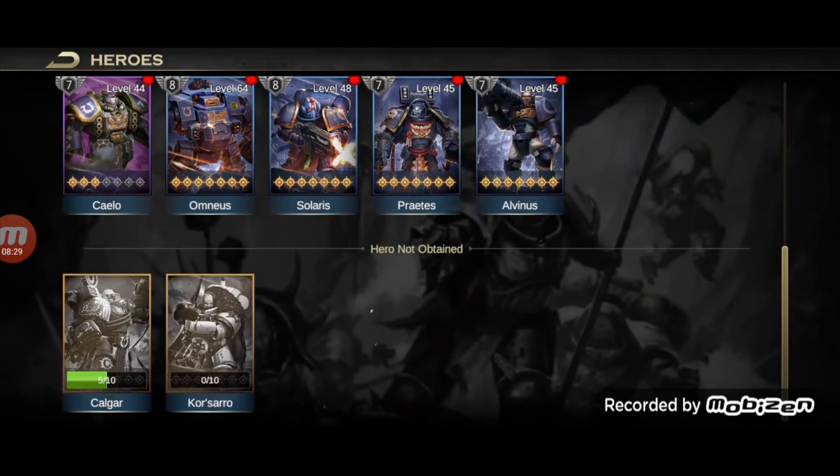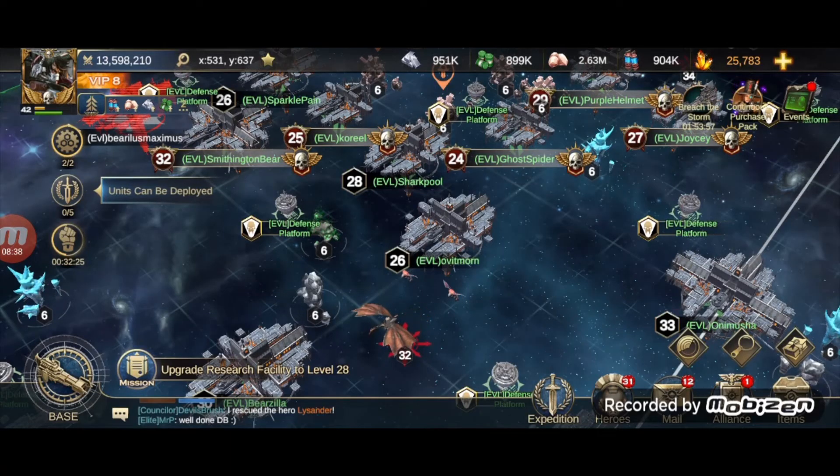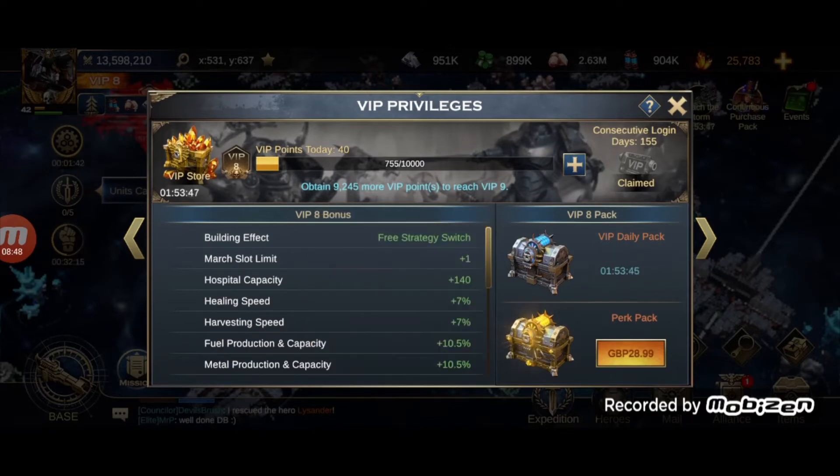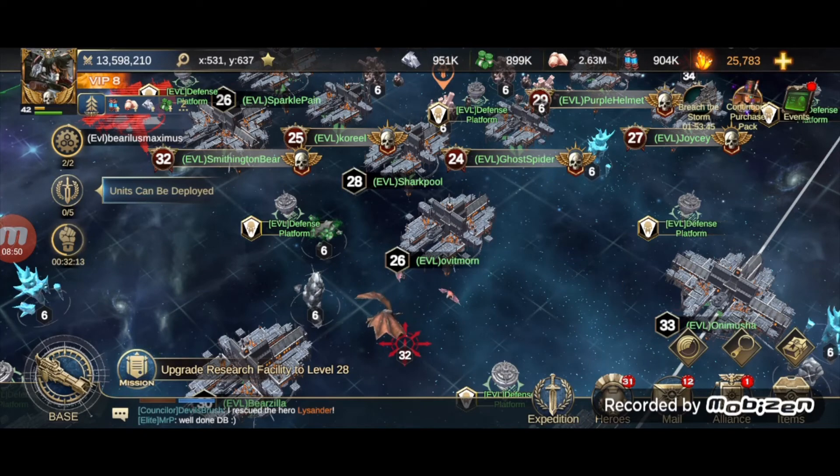Those are the heroes I've got at the moment — there are still two I haven't got. I haven't got Calgar, and I haven't got the White Scars chapter master. I've just hit VIP 8, which is where you can purchase him, but I'm hoping there's another way I can get him because it's £28.99 and I'm not there yet.